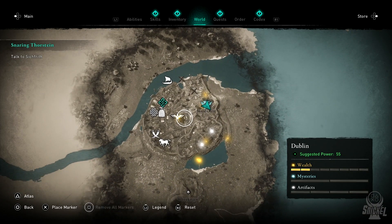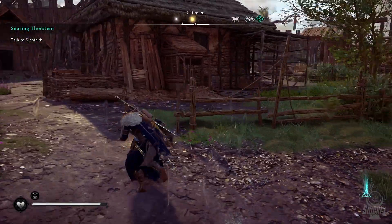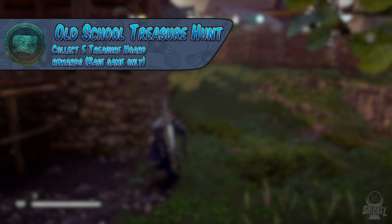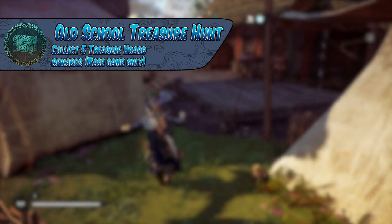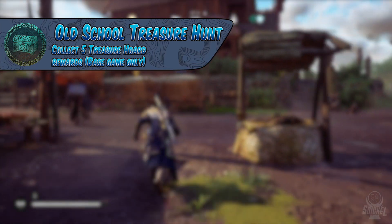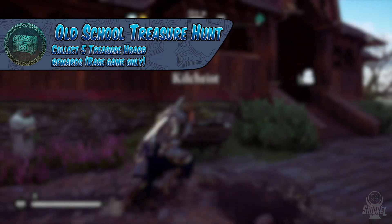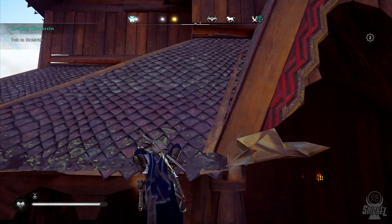The first collectible is something that you won't have to find everything in. The collectibles are treasure hoard rewards. You will only need to find 5 of these in order to earn the trophy Old School Treasure Hunt. While playing through the game, you will find treasure maps that you can use to find treasure hoards. These hoards will not be shown on the map. Having the maps will make it easier, but the maps are not needed in order to find the treasures. There is a video in the playlist in the description below that will show you the location of the first 5 treasure hoards that you can find early in order to get the trophy.